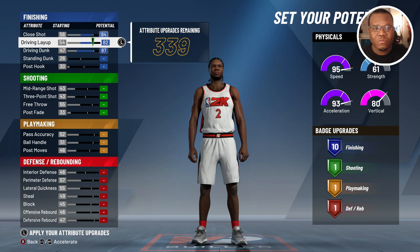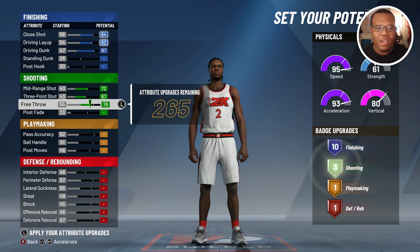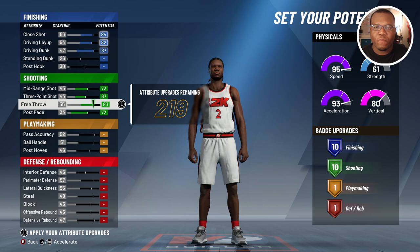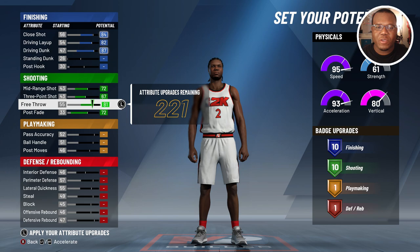Getting into mid-range shot and three-point shot, we want to max those out. In this same category, go to the areas you feel like you won't need as much — just enough to keep a badge or two. We're gonna drop one attribute by two, saving two upgrade points while keeping the badge points we want.